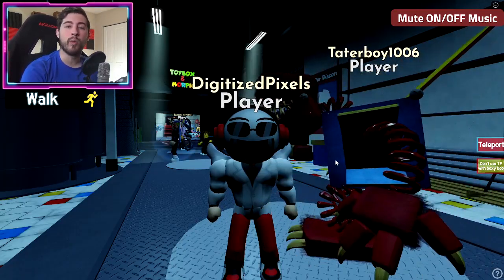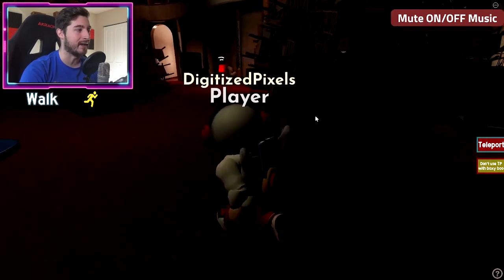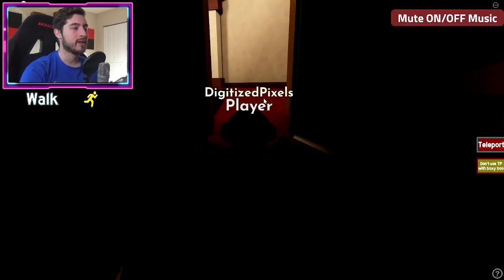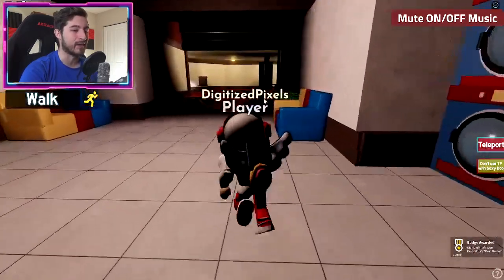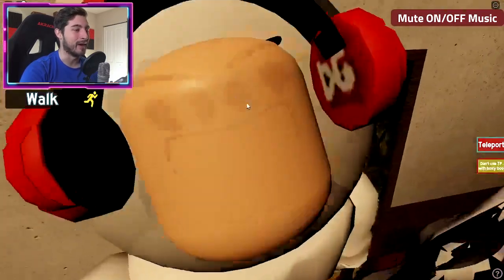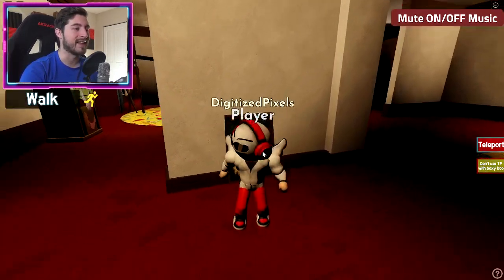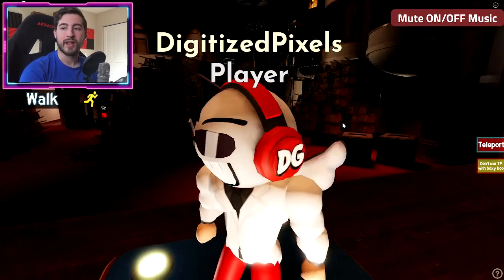Next is Artist Huggy Wucky. Teleport to main theater, go forward, up the ramp, then go to the left and to the right. Right here is the painting — that's a really nice painting. Give it a bump to get the Artist Huggy Wucky badge. Sometimes it can take a while if you're in a full server and it's a little slow, but that is how you get Artist Huggy Wucky.